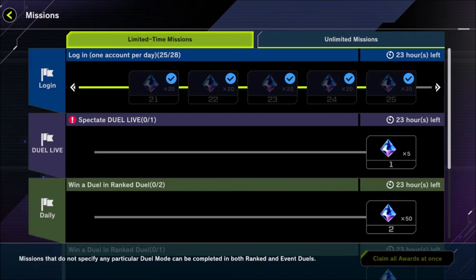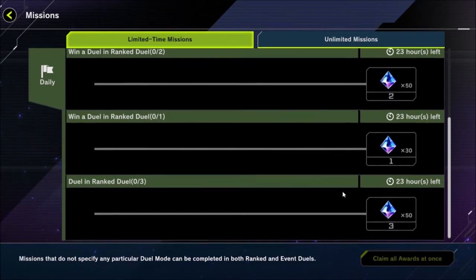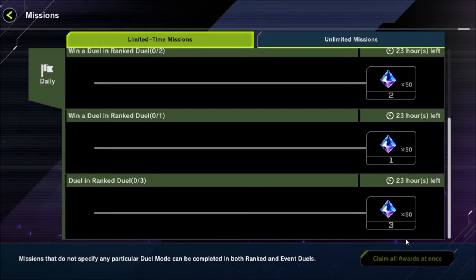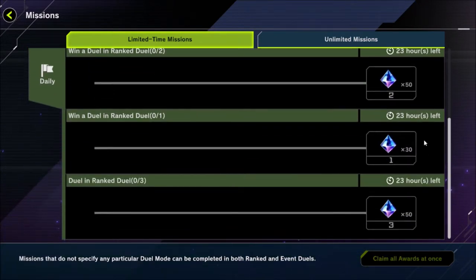If you've been following us along, Dan talked about a strategy for maximizing the gems you get based on how the randomizer gives you your daily quests. If you don't claim the smaller-rewarded quests — like 'play five trap cards,' 'play five spell cards,' 'summon a bunch of monsters' — and you just claim 'win in ranked duels' and 'play in ranked duels,' you actually end up getting 130 gems a day: 50, 50, 30. Even though you don't collect the others during the month, you still collect them all on the last day, so you gave up nothing to get an extra 80 gems a day.